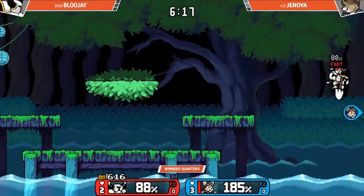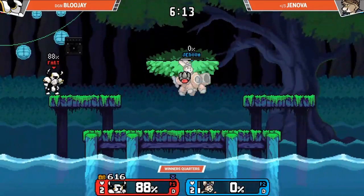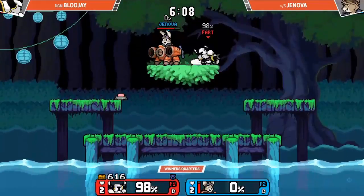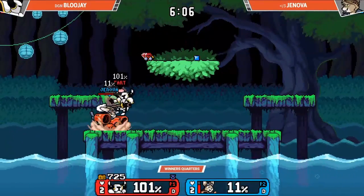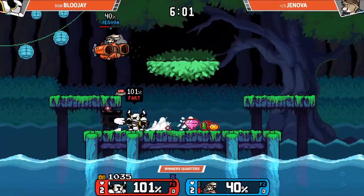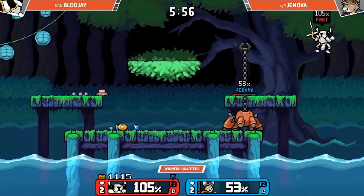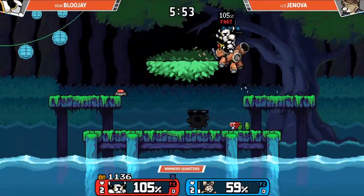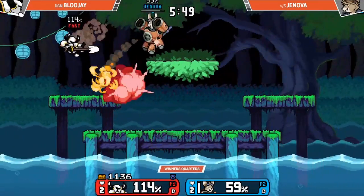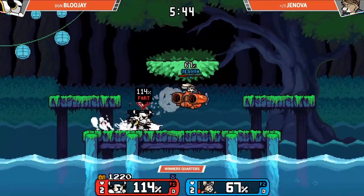Oh my god, it's happening again. No, it's not. Okay. Jenova drops that — SD's the stock. The classic bait. The classic anti-Jenova tech: the bait. Just not walking into the up tilt. Just make yourself seem hittable and then it'll work out for you. Sometimes. Yes, that is called bait and punish. Well, no — it's called bait. There is no punish. That was a bait, but no punish. These gear plays — I don't know.